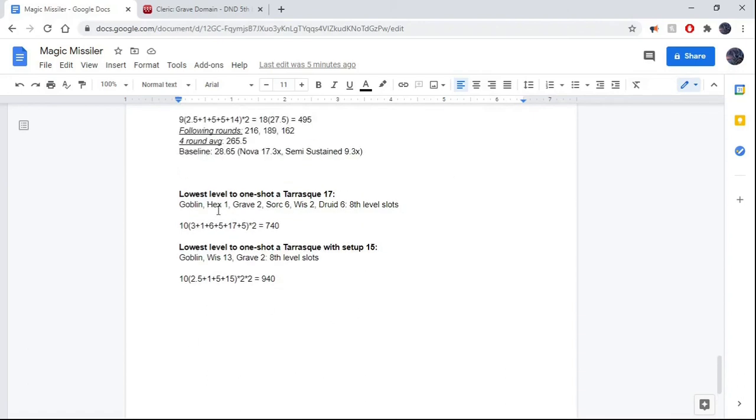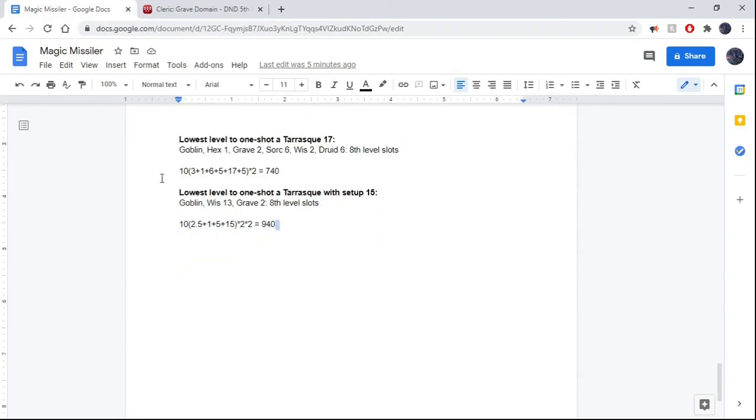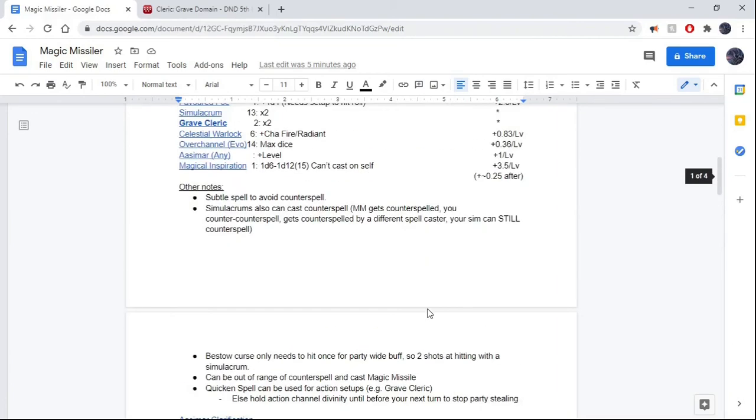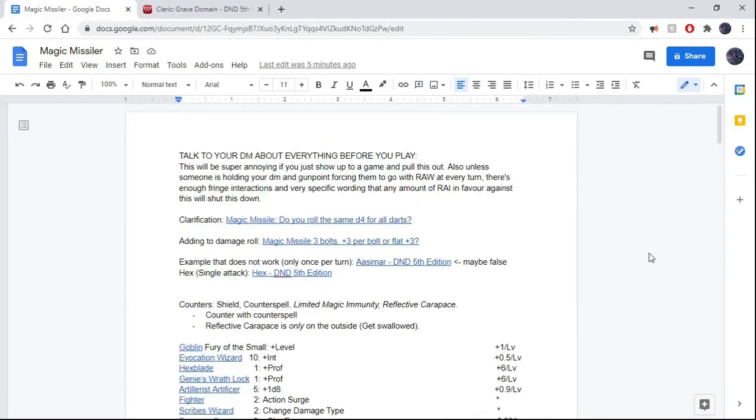I also added, just for fun, the lowest level at which you could one-shot a Tarrasque. Turns out to be level 17 without setup — that uses the Sorcerer levels to get Quicken Spell. And if you want to do a round of setup with your held action, you can get off 940 damage at level 15, which will one-shot the Tarrasque.